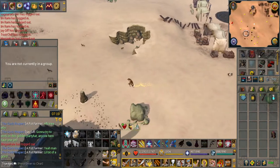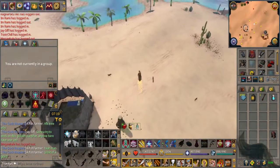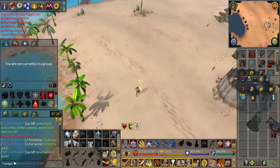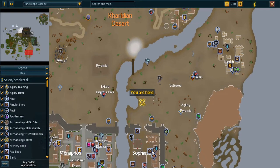The next one we pretty much passed - that is another Crocodile spot. You can kill them at the other spot, but this is also a good spot to the north of Sophanem.